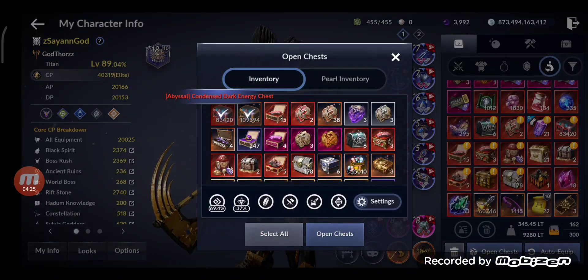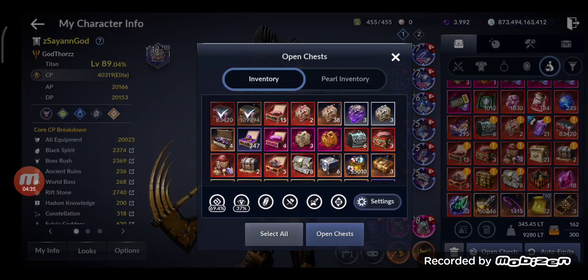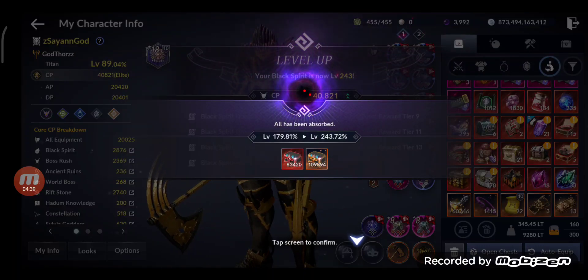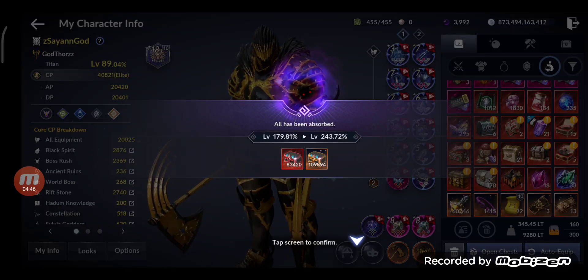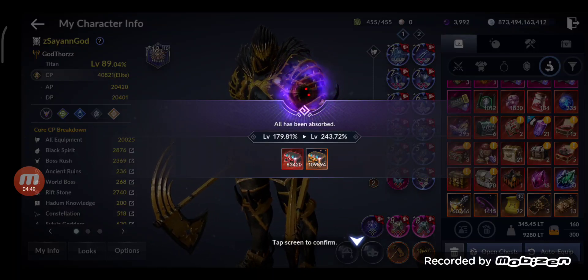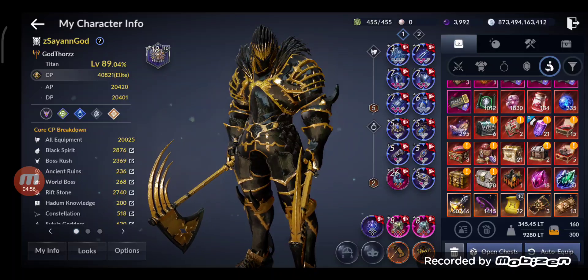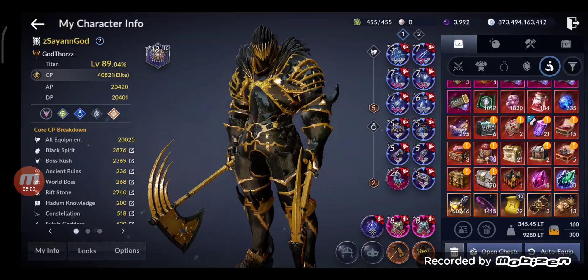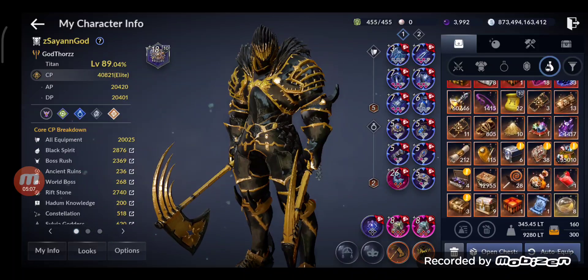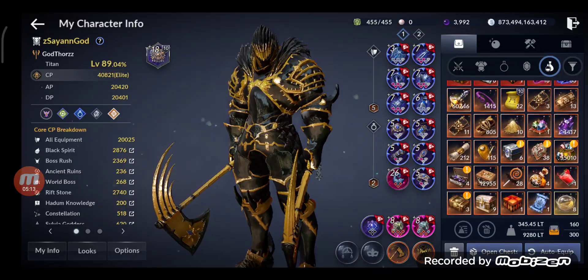I have lots of condensed dark energy — 83,000 Abyssal and 109,000 Mystical — so I'm gonna use all of it on the Black Spirit. From level 179 I reached level 243 — that's 64 levels! Check the CP: it went from around 440-something to 800-something, so that's 600 CP. Leveling up your Black Spirit is a great way to get lots of CP.